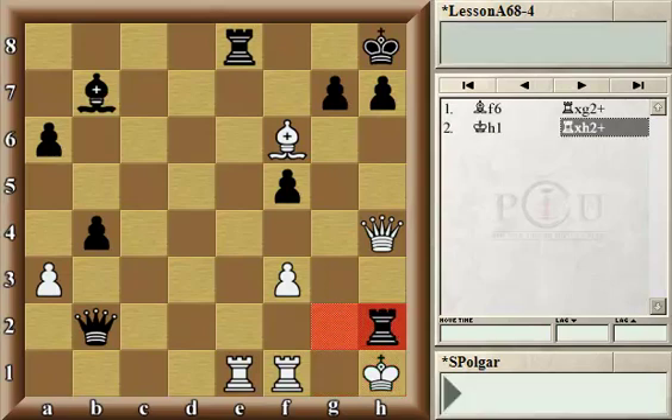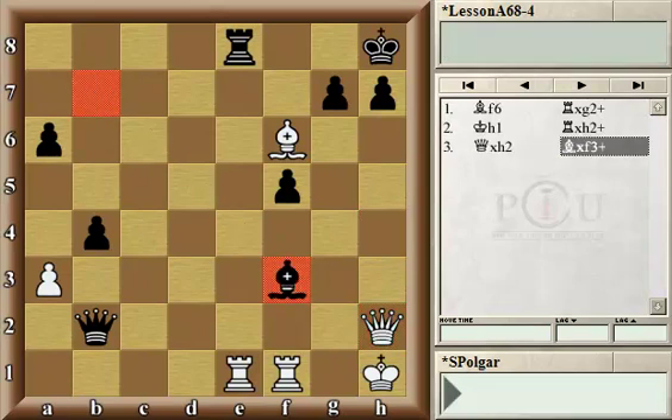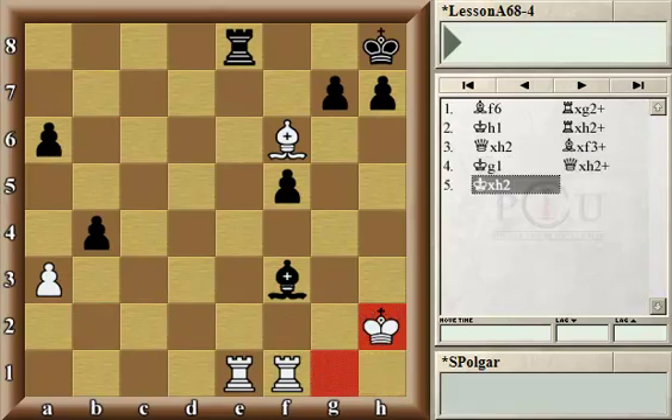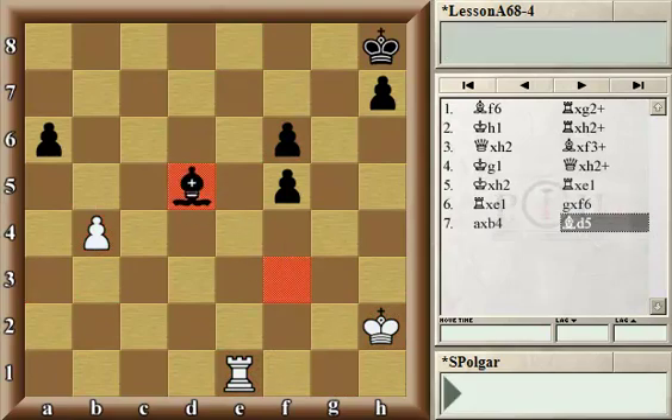Namely, by rook h2 check. So now White needs to react. White cannot afford to move out with the king, because Black would checkmate immediately on g2. So White had to trade. And now came the key move — another forceful move — bishop to f3. If rook takes, rook e1, king g1, and now Black was ready to exchange all the pieces and get the bishop. Pawn takes pawn, and now bishop d5. Let's do an evaluation: White has a rook against a bishop and three pawns. Having three pawns is certainly sufficient compensation against being down on exchange, and I would consider this an approximately equal position.